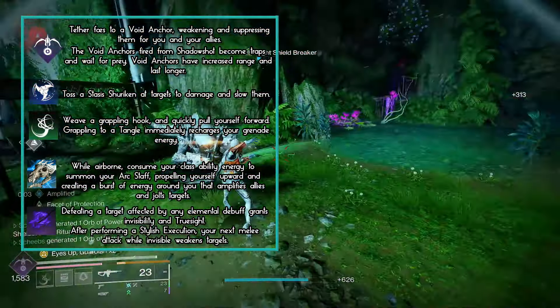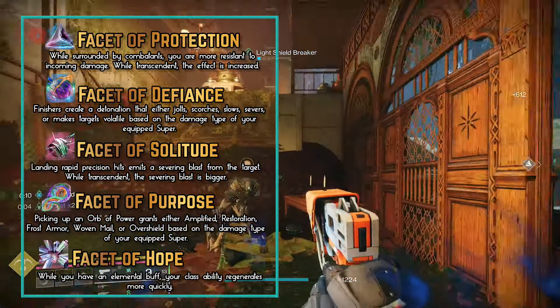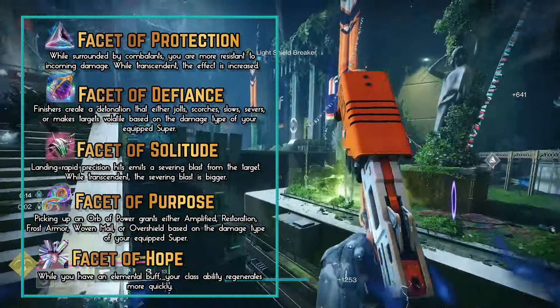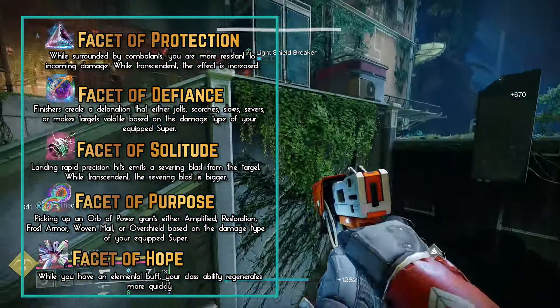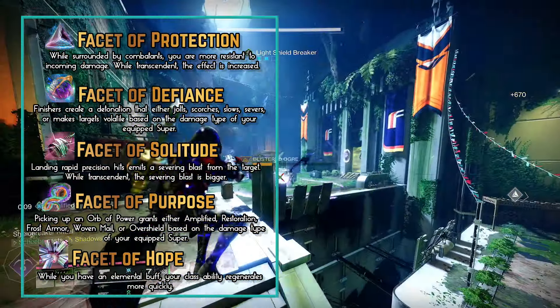For the Fragments, we're going to be using Facet of Protection, Facet of Defiance, Facet of Solitude, Facet of Purpose, and Facet of Hope. Facet of Hope gives you your class ability back faster while you have an elemental buff, which we'll always have — whether it's Amplified or from picking up Orbs for an Overshield. Facet of Purpose gives you an Overshield when picking up an Orb since we're using a Void Super, working nicely with Facet of Hope. Facet of Solitude is great for Precision Damage, Facet of Defiance makes Finishers also grant Invisibility, and Facet of Protection adds extra survivability.